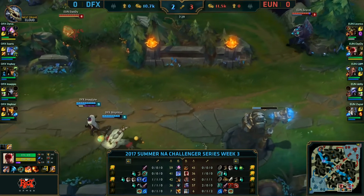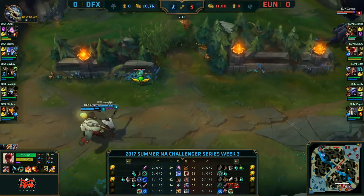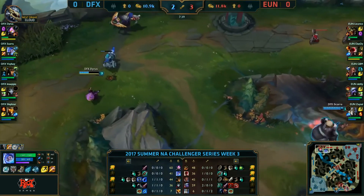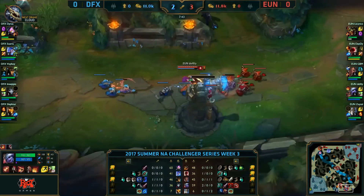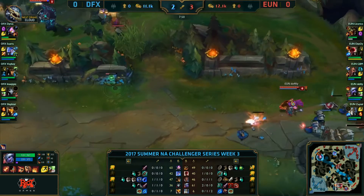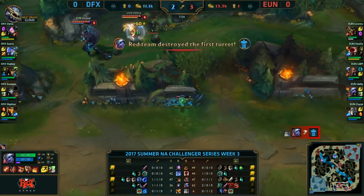Cassiopeia is actually one of the highest DPS champions throughout the entire game — not just late game, which is when people really start getting terrified of her. Even early on, you've seen players like Faker just with the E spam, without even needing the poison tick to increase the damage, able to chunk people out at level one. Lucian is a champion that has good burst in trades, but if he wants to get in range to trade with Cassiopeia he has to dash in, and during that time if Cassiopeia can land her poison she's going to trade damage relatively well.